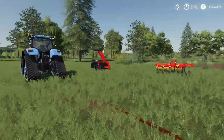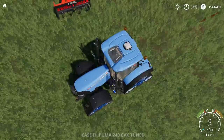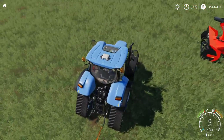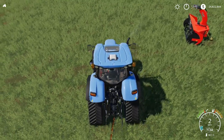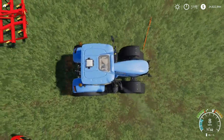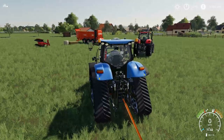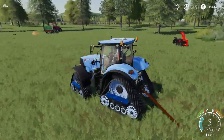Let's test the tow bar. I've got it sitting down here with a Case tractor. One important thing: you need to connect to the right side first. As I back up, I'm not getting an option to connect. I have to spin the tractor around and approach from the other direction — and there we go, we can connect to it. Your first implement has to go to the right side; you can't just pick either side.